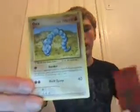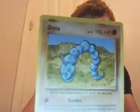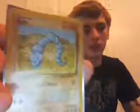First, we will be starting off with Fighting Type. This is the new 2016 version of Onix, and then this is the 1995 Onix. Right off the bat, you get 10 more health from the 1995 card, which has 90, compared to the Evolutions 2016 card which has 100. From the Evolutions card, you also get less damage by 30 damage.